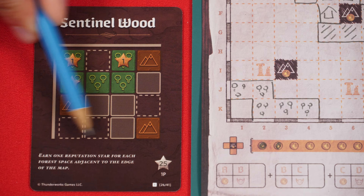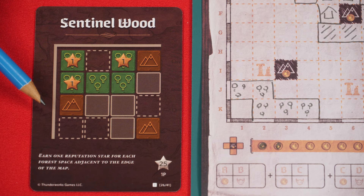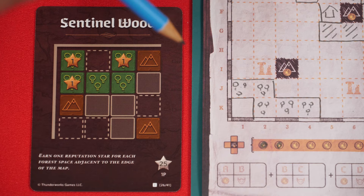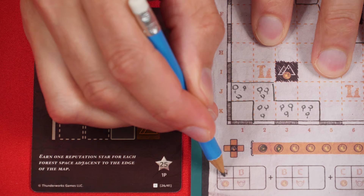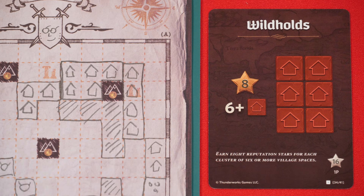Each person now gains points based on how well their map meets the requirements of the scoring cards for this season. In the illustrations, stars represent victory points, and you also have an explanation to explain how this particular card works. For example, this one says that you score one point for every forest space adjacent to the edge of the map. So for me, with this configuration, I would score four points, which I would fill into the Edict A space shown here. At the bottom of the sheet, you will find scoring sections for each of the seasons — this one is for spring, this one is for summer, and so on.